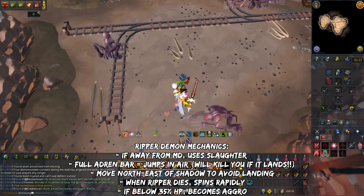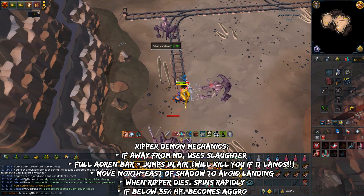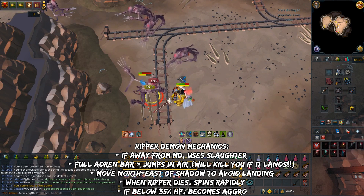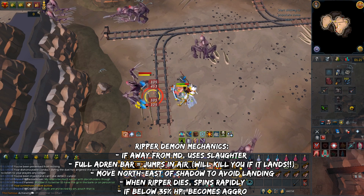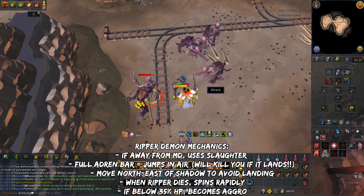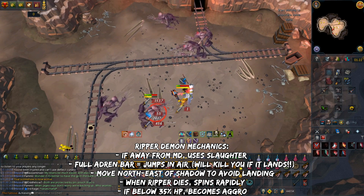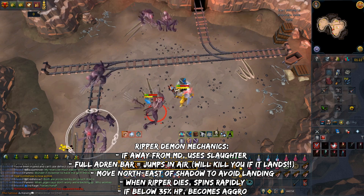In order to avoid the jump, move a few squares away from the shadow spot, ideally northeast. As soon as the demon lands, barge towards the demon to avoid getting Slaughtered. When a Ripper Demon dies, it will spin rapidly and deal constant damage — easily avoid this by moving away as soon as it dies. Finally, if your HP is under 35%, they will start becoming aggressive. Since there are a lot of Ripper Demons here this can be extremely dangerous, but if you put them in your personal Slayer Dungeon, only one or two will attack at once.